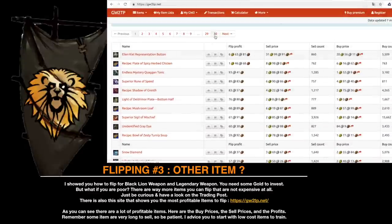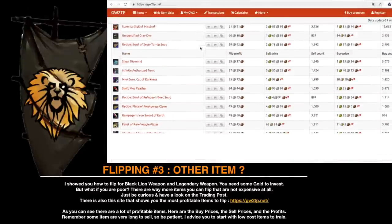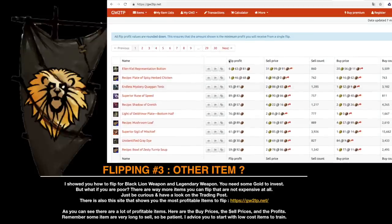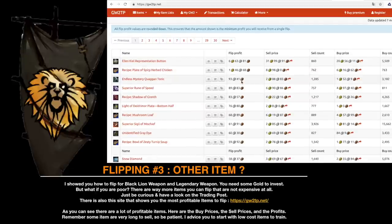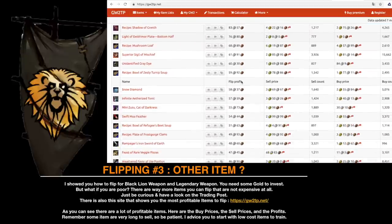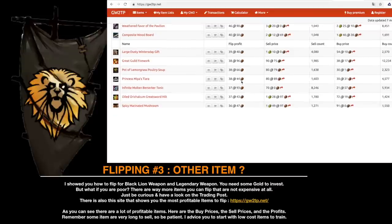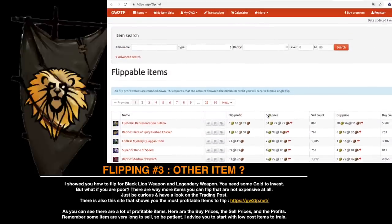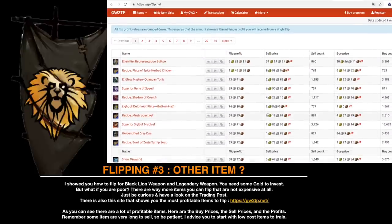I showed you how to flip Black Lion weapons and legendary weapons, but you need some gold to invest. What if you are poor? There are way more items you can flip that are not expensive at all — just be curious and have a look on the trading post. There is also a site that shows you the most profitable items to flip, with buy prices, sell prices, and profits listed. Remember, some items are very long to sell, so be patient. I advise you to start with low-cost items to practice trading.